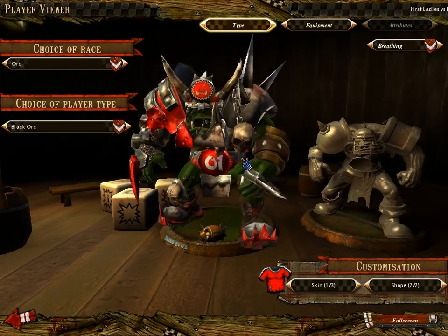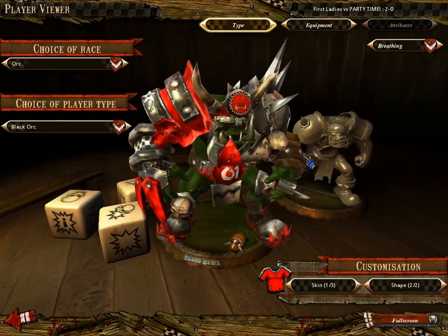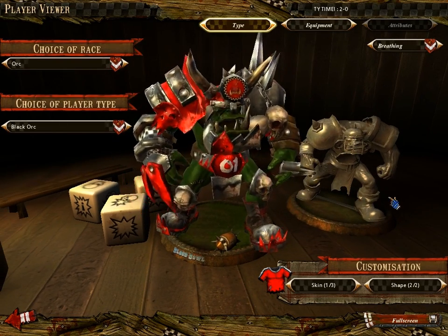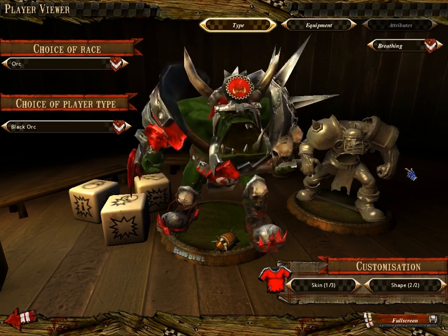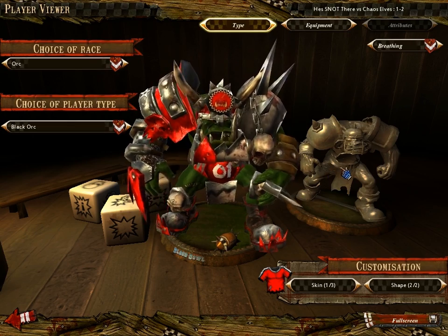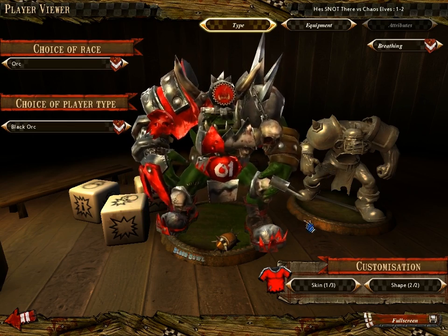Orcs are your pretty traditional high fantasy orcs — they like punching, they like red, and they are very good at punching. They're considered one of the better starting teams for players who want to play a punching game. They're okay at moving the ball, a little on the slow side, but punching is their main draw.